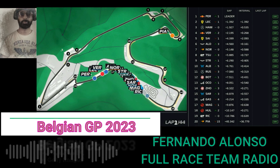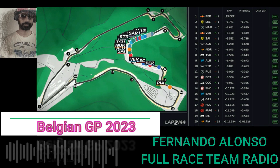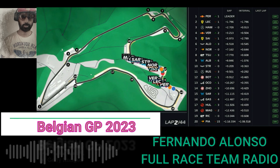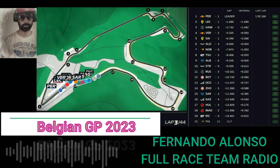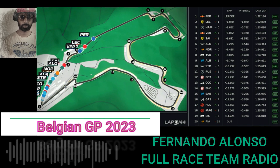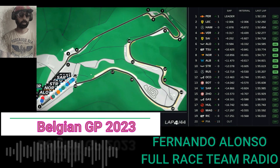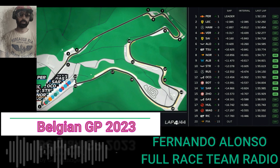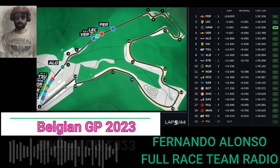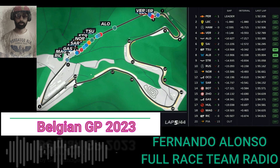Sainz possible damage. So double yellows exit of 13, double yellows exit of 13. Piastri stopped on the right hand side, exit of 13. DRS enabled. So Sainz point five, Norris 1.1. Norris should not have DRS. Okay, so cars behind have got DRS, but you've got a bit of a gap. So you've got 2.7 seconds back to Sainz. Verstappen is seven ahead.